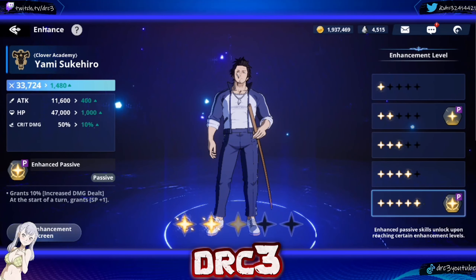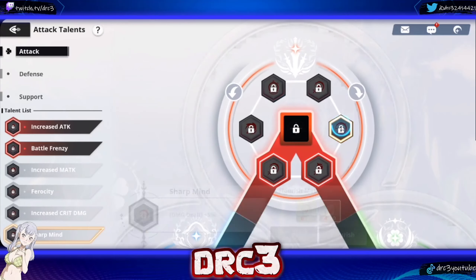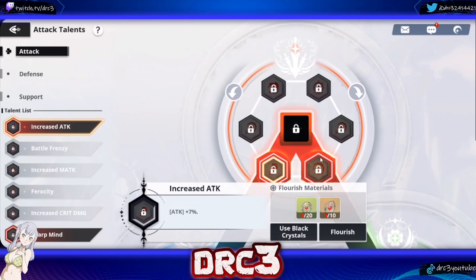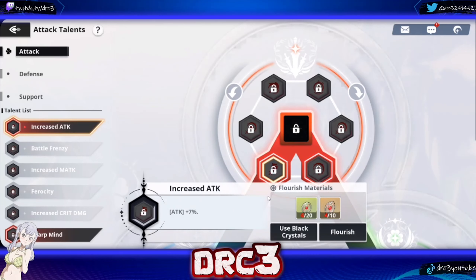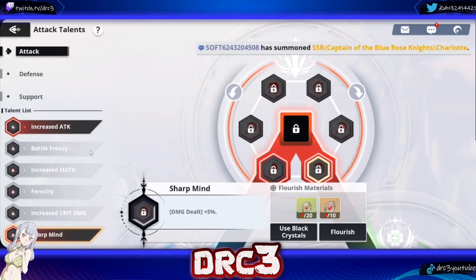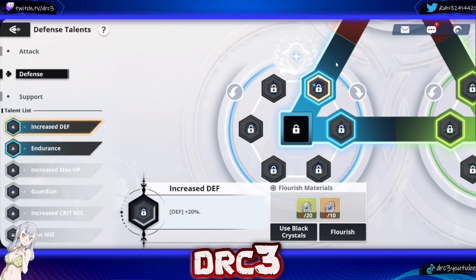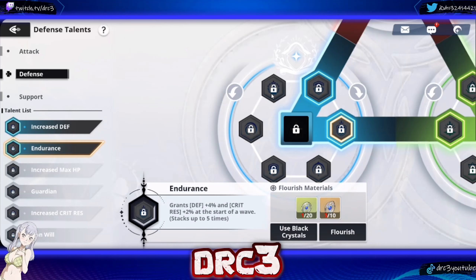For talents, you want the attack talent and the damage dealt talent. Increasing his attack by 7% overall and increasing overall damage dealt by 5% are the best attack talents you can put on him. For defense, it's generally the same for every character: a flat 20% defense boost and defense plus 4% with crit resist plus 2% at the start of each wave are the best defensive talents.